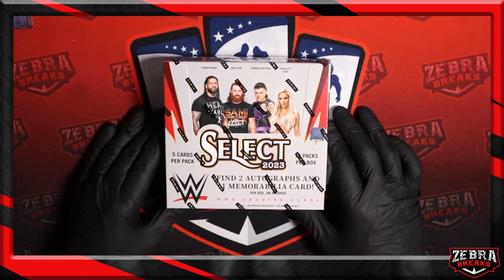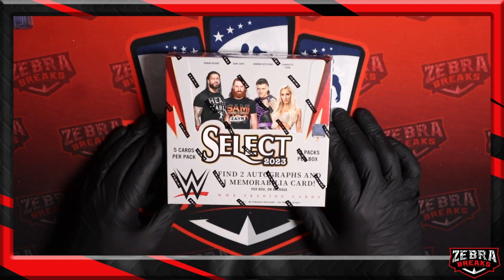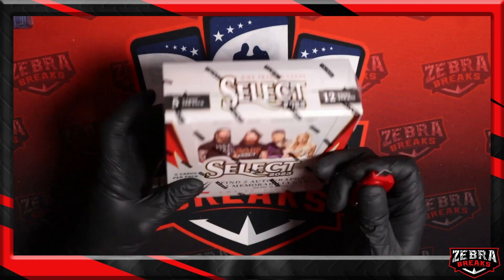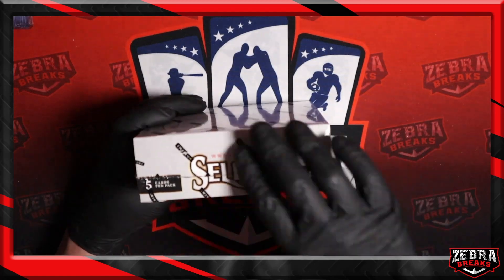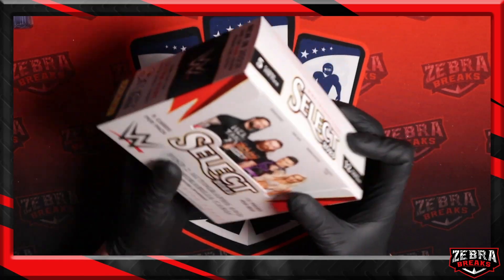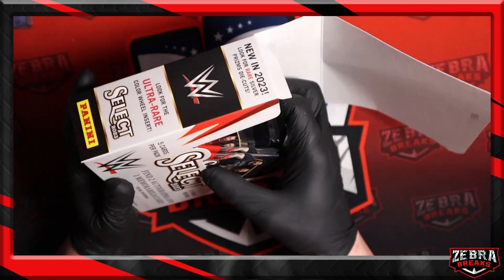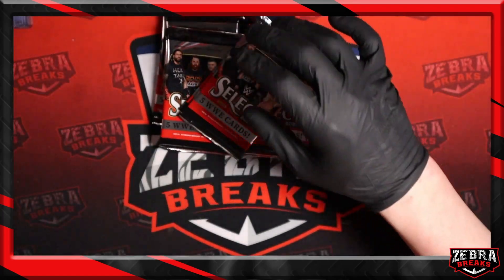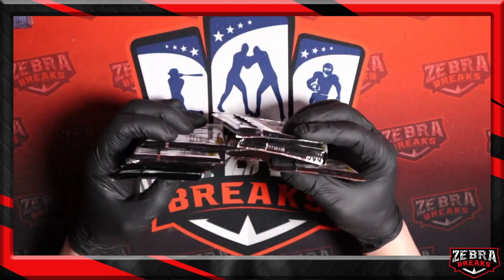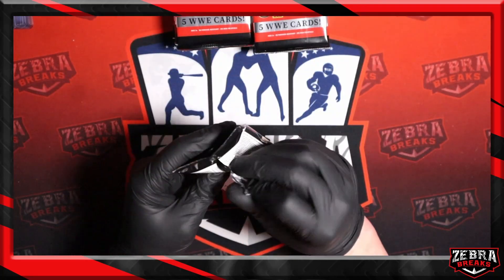We're going to do boxes 7, 8, and 9 here in this video — the third of four videos. Hope you guys have enjoyed this so far. Please let me know in the comments below, smash the thumbs up button, and subscribe. We're still missing the zebra print, which is the other case hit. Two autos and a mem as always. Still looking for a color wheel — the big case hit, one in every three cases roughly, as I was told by Lucas. And without further ado, let's go pack one.